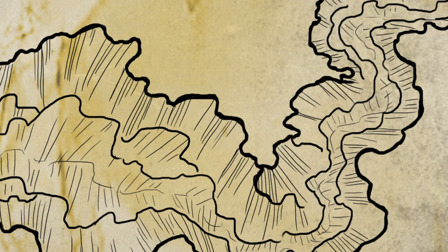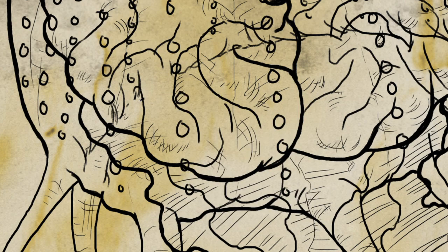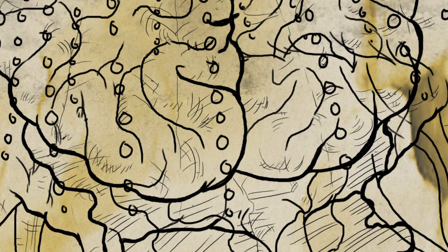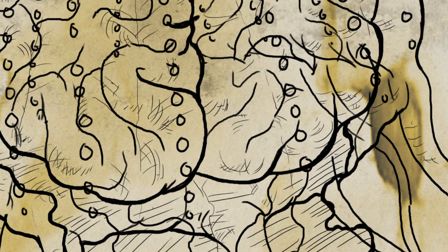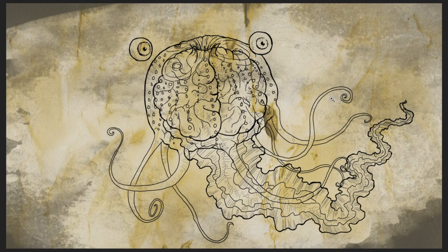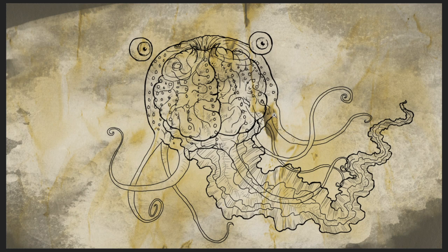Jellyfish tend to prefer the dark, where their illuminated bodies attract prey, and flumps do too — possibly due to a lifetime gravitating towards psychic energy around things like mind flayers that live in lairs. In this darkness with poor visibility, jellyfish leave enormous meshes of tentacles to entrap wandering creatures. Flumps also have tentacles or tendrils, and they are also barbed and do damage.